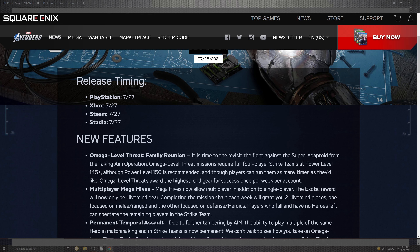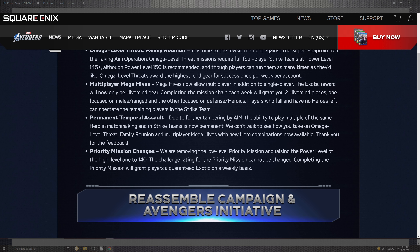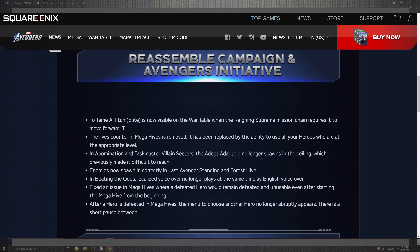It's a double-down double feature as we scroll into the patch notes. We already briefly covered the omega level threats for the Family Reunion. You can dive deeper into multiplayer instead of the mega hive, which comes with more expansion for additional single-player content. There's more focus on melees, defense, and armor sets specifically pushed for strike teams. Remaining players can handle temporary assaults, and there are AIM objectives to accomplish within this omega threat and priority missions up to power level 140.